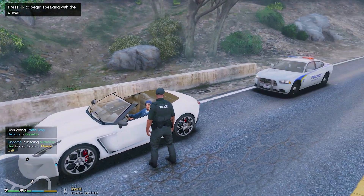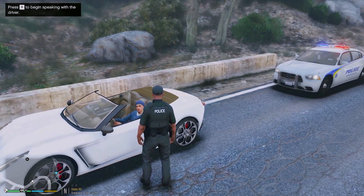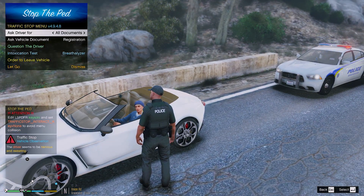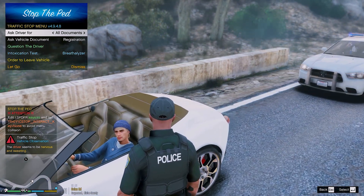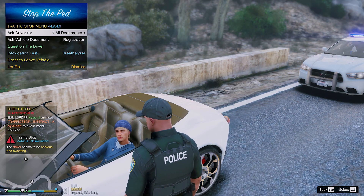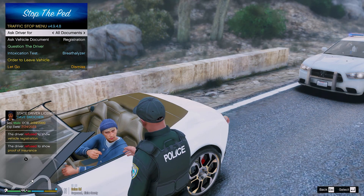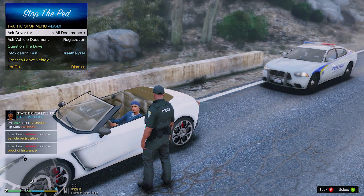Hey, how you doing, sir? My name is Officer Ace with the Graveseed Police Department. You have any idea why I'm pulling you over today? Reason for the stop: you were actually driving pretty fast back there on US Route 13 in the southbound lanes — you were going 77 miles per hour, speed limit is 60. Do you have your license, registration, and proof of insurance on you? He's refusing to show registration and insurance, and that's probably because he doesn't have it.